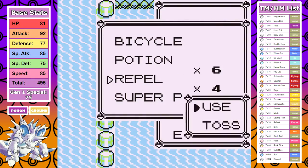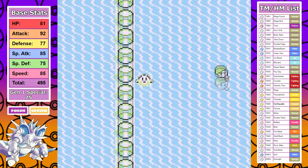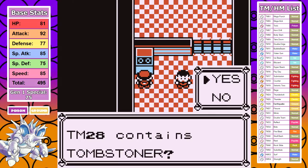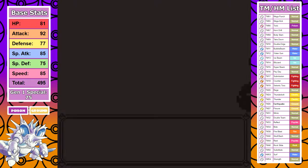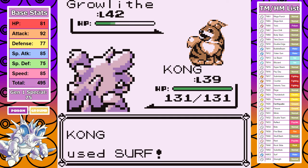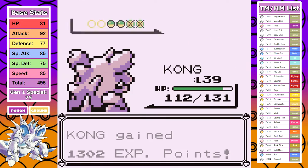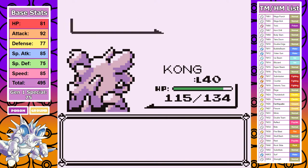Now I take a brisk swim down to Cinnabar, making this decision mainly because I decided on Surf in the final moveset, and I think Surf with Earthquake coupled with Blaine's bad AI will be quicker than Erika, although it would probably be kind of close. After some Dux Charms, I proceed to Blaine without doing any extra battles. Surf doesn't one-hit the Growlithe, and the reason I'm not utilizing Earthquake is that Nidoking barely heals, so I'm trying to preserve PP as much as possible to avoid the Pokemon Center, which I've only done four times by the way.